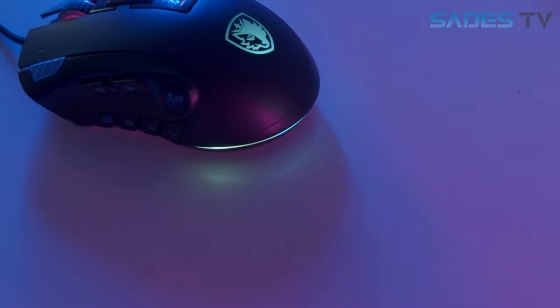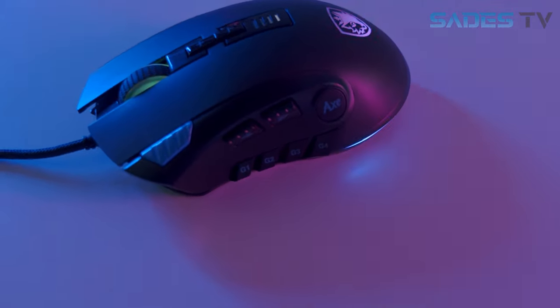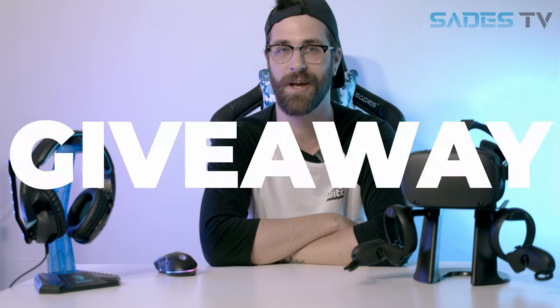Omron switches with over a 20 million click life cycle and an 18-month warranty from Say Days.gg. We can't forget the 12 RGB light cycles because, you know, that makes it go faster. It's also got a nice braided cable with a gold-plated USB plug. The Axe is also compatible with Windows 7 through 10. On top of all those amazing specs, we're going to give one away for the month of July. Just stay tuned to all our social medias and our YouTube for your chance to win. The contest runs from June 27th to July 25th and there's no purchase necessary.